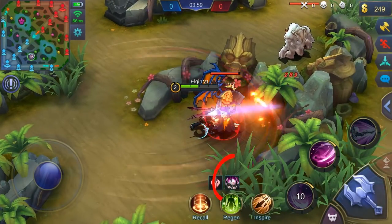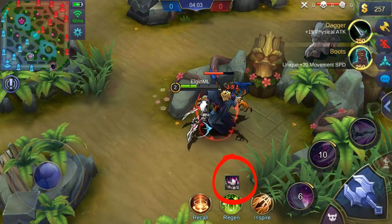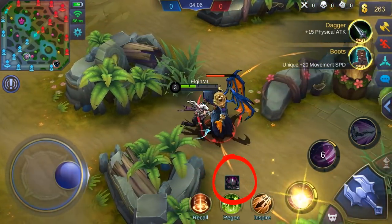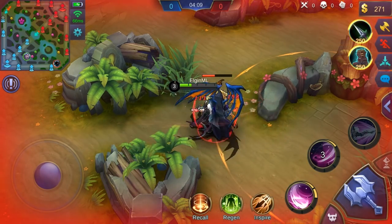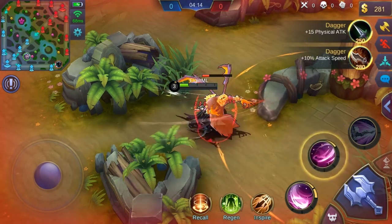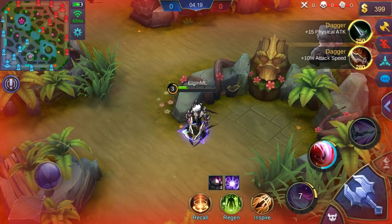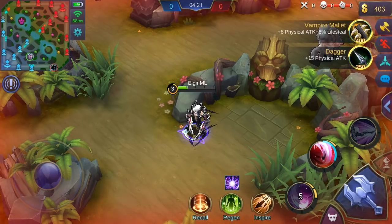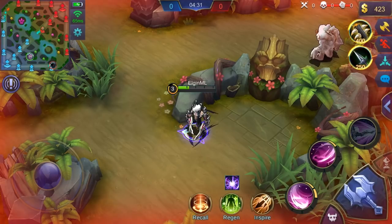This is your passive skill getting triggered, and it goes up to 4 times. As you can see, each time your skill hits it increases your attack speed by 15%, going all the way to 60%. You'll notice that your second skill actually hits 4 times, so basically all you need is your second skill to fill up that stack on your passive and get that 60% attack speed, which is really a lot.